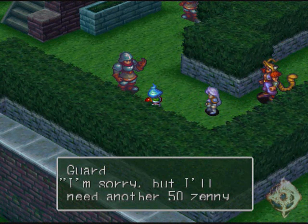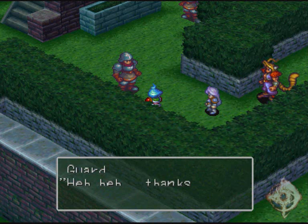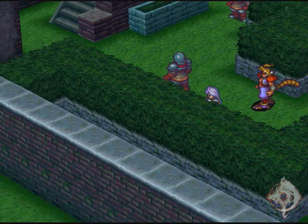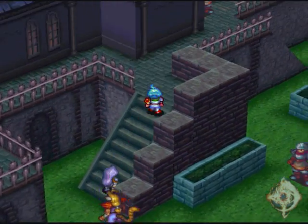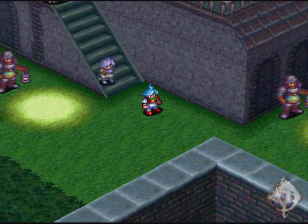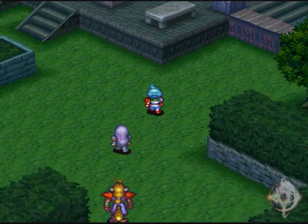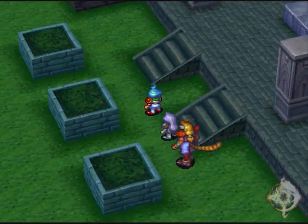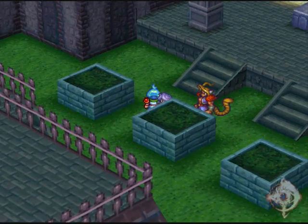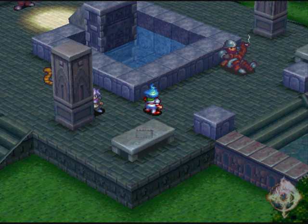I'm sorry, but I'll need another 50 zenny. If I get caught, I'm in big trouble, you know. Fine. Thanks. Alright, I'm gonna do this again. Thank you for letting me pass. Yeah, I'm gonna do this again. There we go. Can't believe I didn't see that guard last time — he was standing right there and I didn't see him.